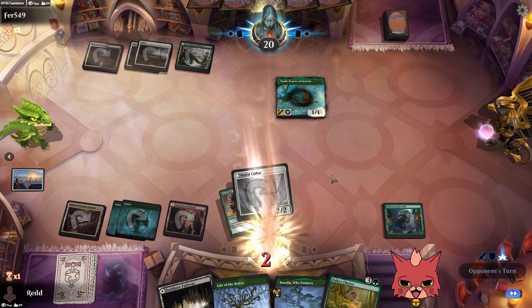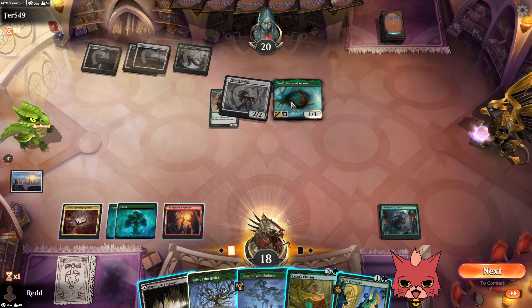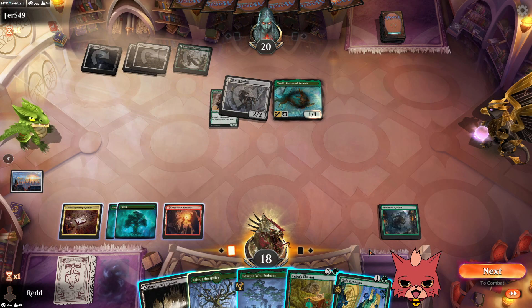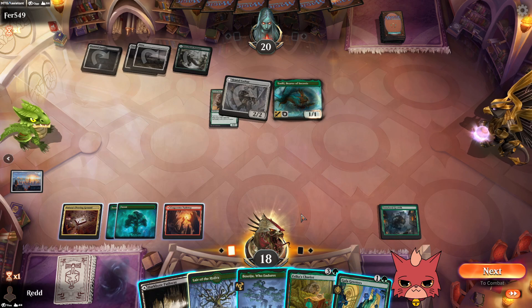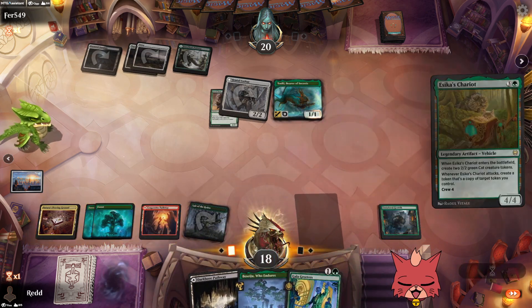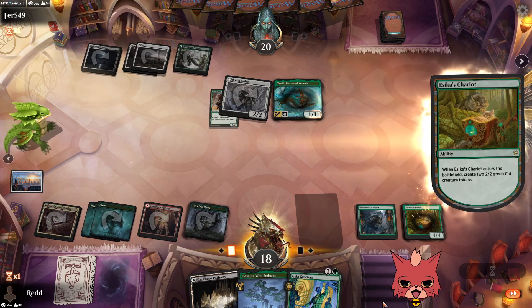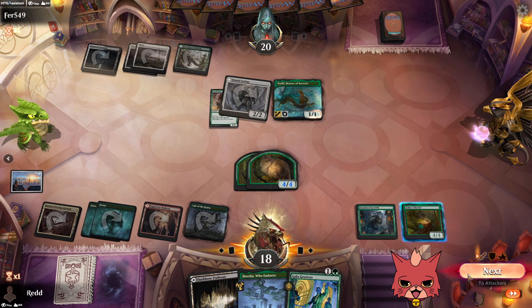Gotta get some blockers out and some draw power — Toski the Bearer of Secrets! I wish we could go Gala Greeters into Chariot. Let's go Chariot so we have blockers. We're one mana short from playing both, but every turn those cats will be 4/4 or so — good blockers!